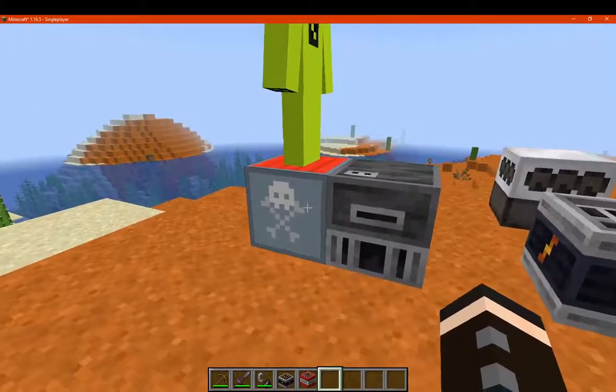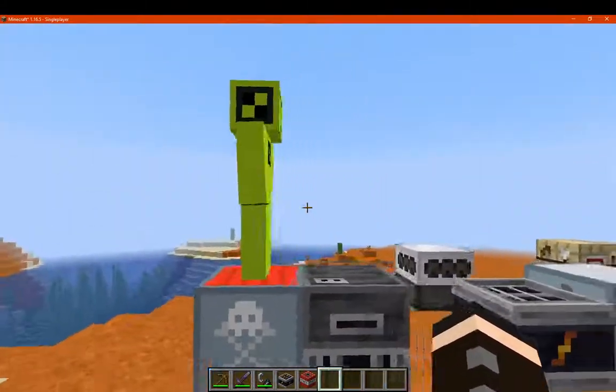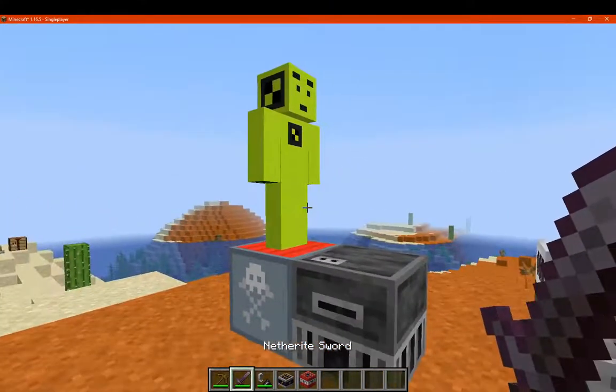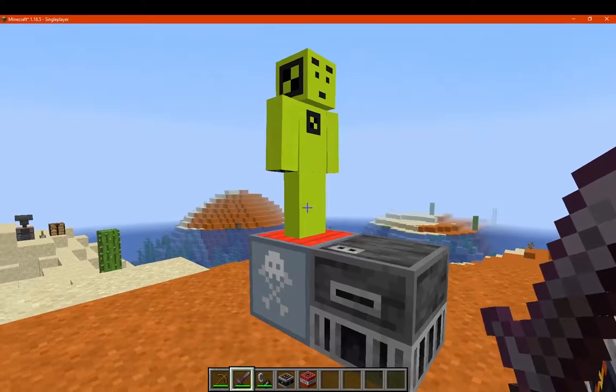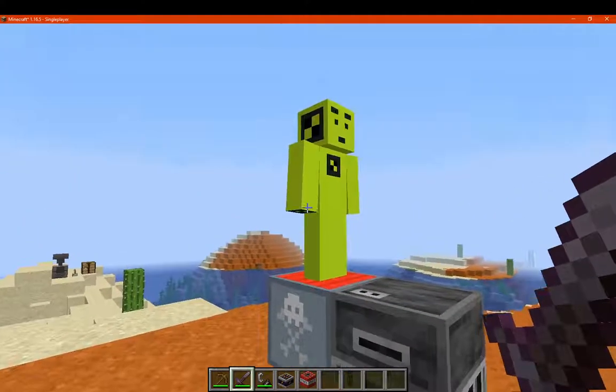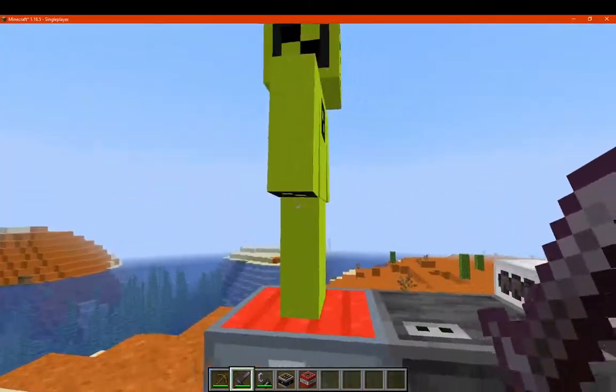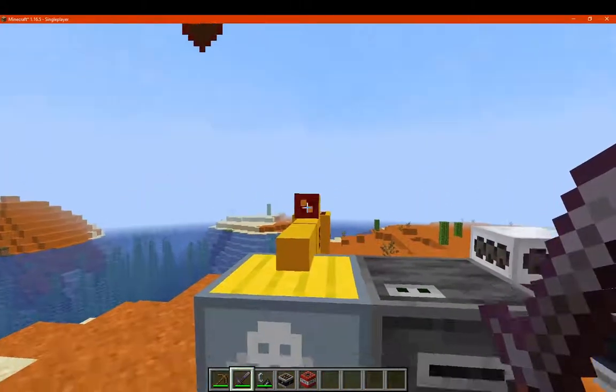Now, the dummy generator obviously requires the dummy to be placed on top of it. You can use any other mob and it's not going to work — you have to have a dummy on top of this generator because that's its intended purpose. If I just attack them, I don't know how much health they have; my guess is probably about as much as a player.